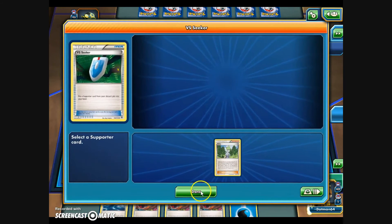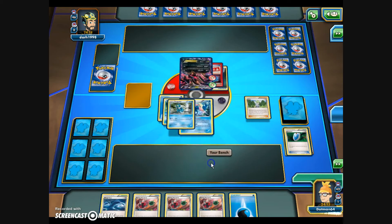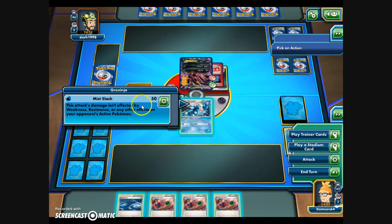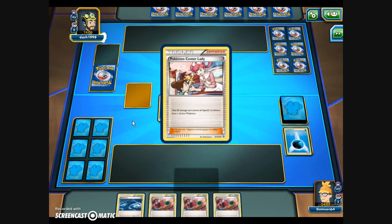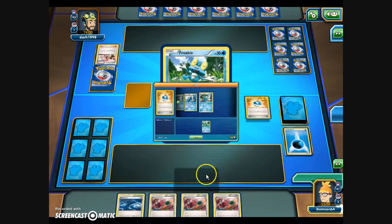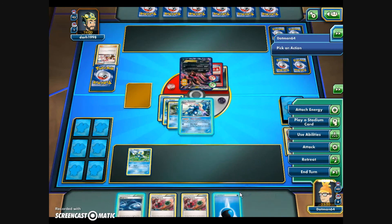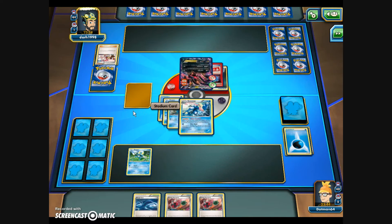Greninja hits the field. Let's go with a Water Shuriken for a nice 30 damage, and Mist Slash for an additional 50. Two more turns of that and this Eviolite EX is going down. They've just healed 60, which will slow things down a little bit — but we can still take it out in two turns. We use a Dive Ball to get another Froakie on the bench just in case. Energy Retrieval to get a water energy back, then another Water Shuriken for 30 to the Eviolite EX and Mist Slash for 50 more — 70 HP remaining.